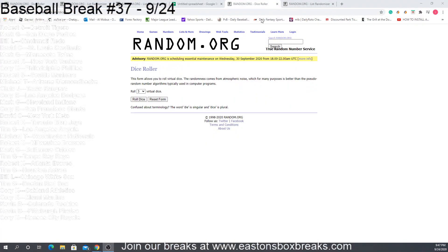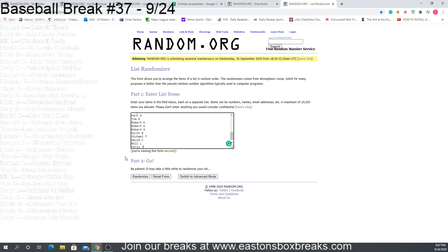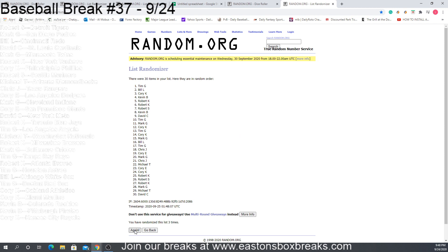Let's go to the randomization. We're basically going to do like we always do — we're going to roll three dice. This is what we're going to use for the randomizer. So we got six, nine, eleven. We're going to use eleven. Got everybody's name here. The number one spot will win the Luis Robert Rookie. Let me just double check: six, nine, eleven. So we're going eleven times.